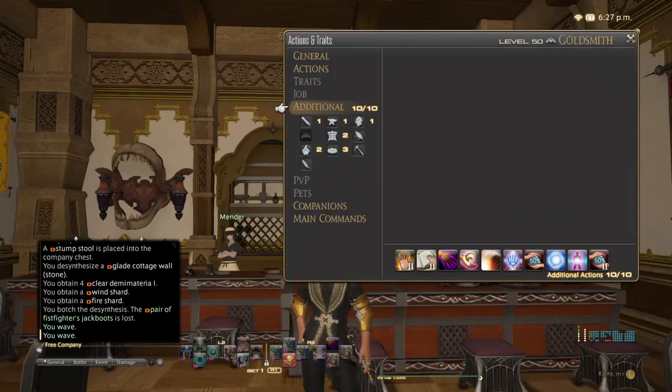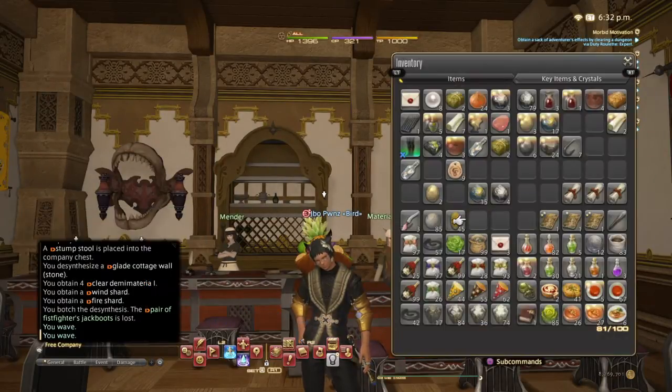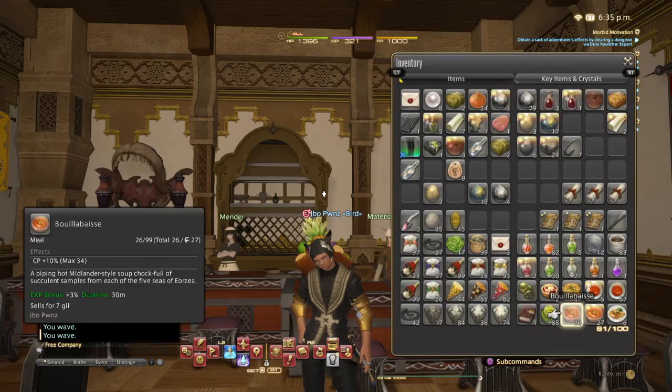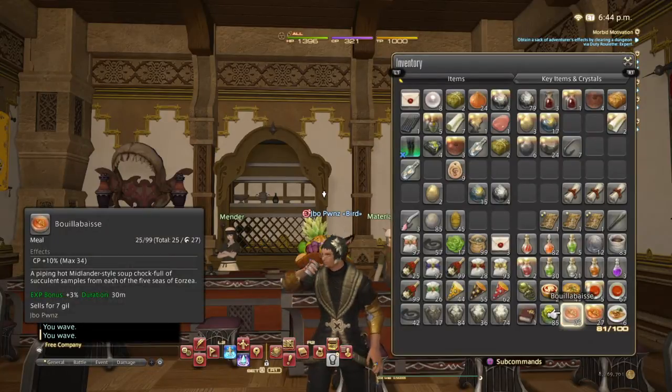They are all used in this crafting macro. I would also like to say I recommend using this food — this meal. I honestly can't even pronounce it, so I'm not even going to try. There's also, for control and for additional HQ chances, I use this. I also use the HQ food for it, but it doesn't really matter. Right now I am going to only use the NQ one of this one.